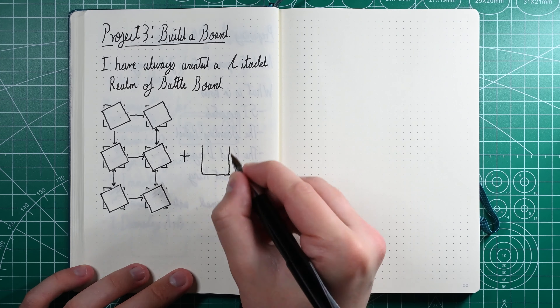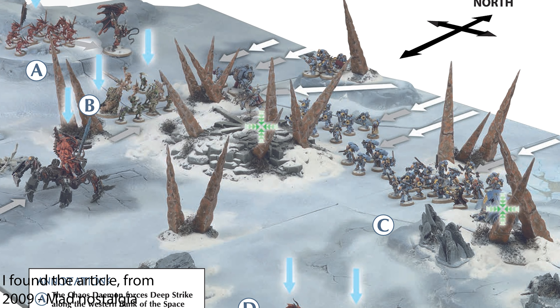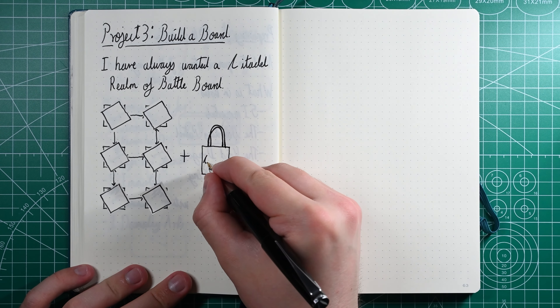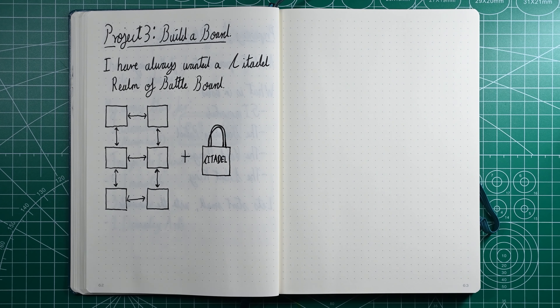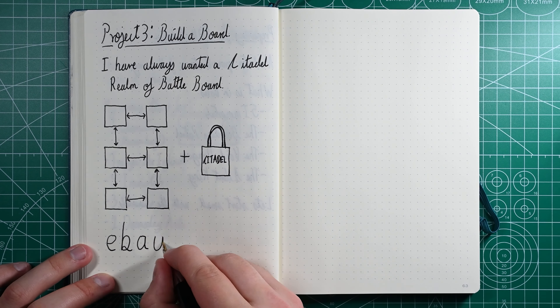All of my really keen memories of reading White Dwarf, particularly the one surrounding when the Space Wolves released — God, was that 5th edition? — involve staring at this board and really wanting it. It used to come with a little bag as well to carry it. I have an obsession surrounding this board these days where I sit on eBay and attempt to work out if I could afford them.